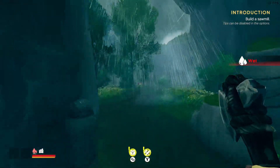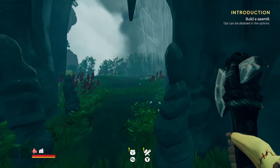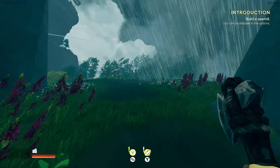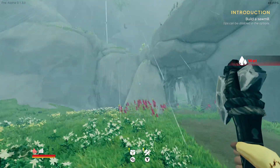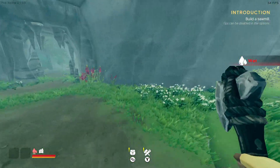If I stay inside the cave, the bottom-left where the house icon is, the rain is gone so I'm dry now. But you step back out into it and you get wet again. That's really cool actually.